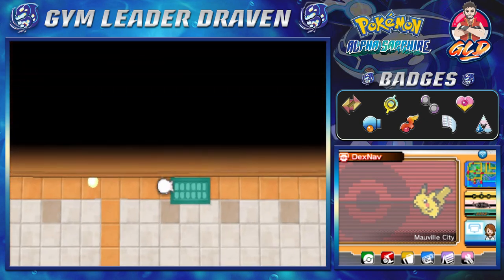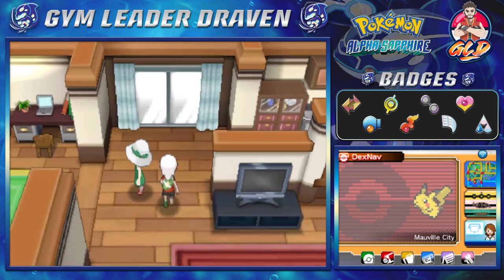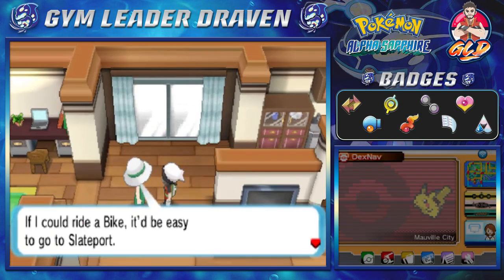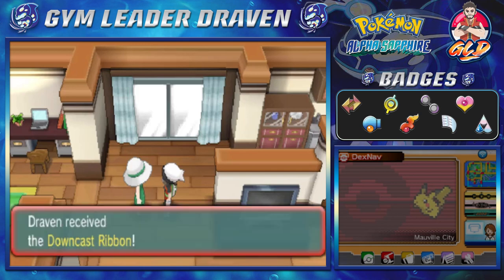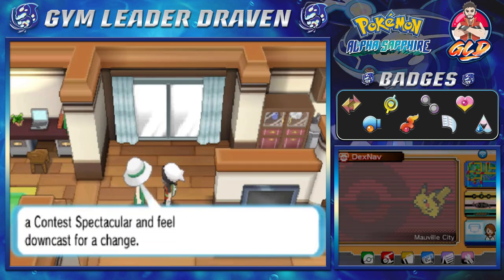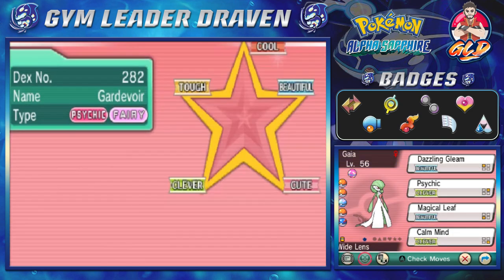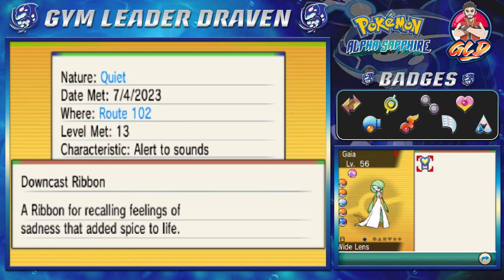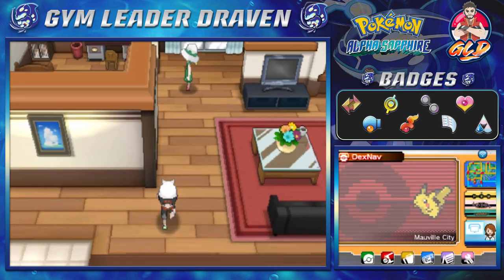This is Ribbonbell's home. She's like, 'I could ride a bike to Slateport City, and my Pokemon and I could lose in a Contest Spectacular and feel downcast for a change.' What is the downcast ribbon? Let's go to the summary — we have a ribbon for recalling feelings of sadness that added spice into life. I guess that's a good thing, probably.